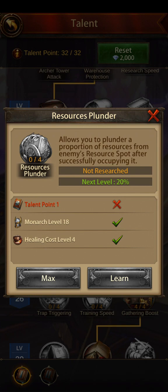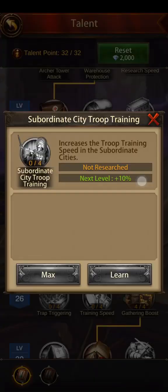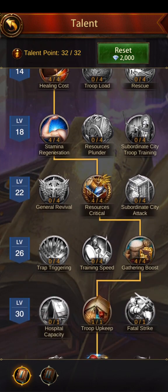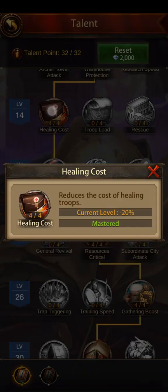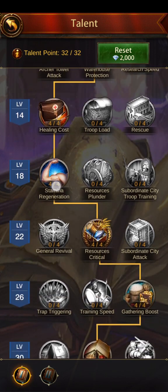Resource plunder lets you plunder resources from enemies' resource spots, but on my server we're not even allowed to attack resource spots, so I don't care about that. Subordinate city training speed I get through generals and skill books already. If you choose the rescue option — which converts wounded to dead when attacking players — it sounds appealing, but you miss out on healing cost and stamina regeneration. I would go left, left on this row.